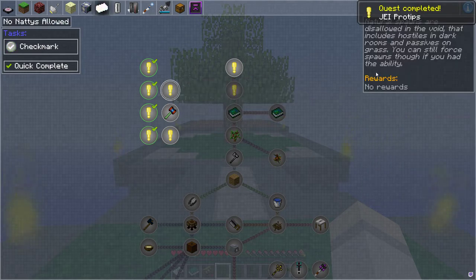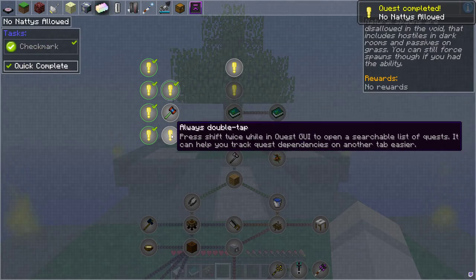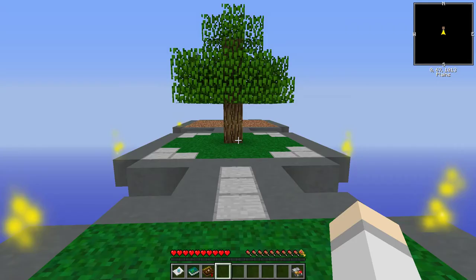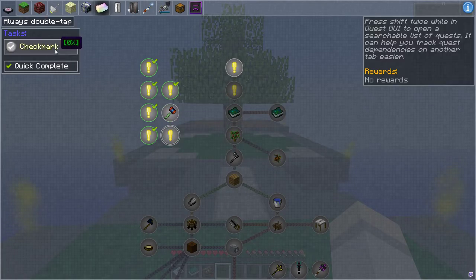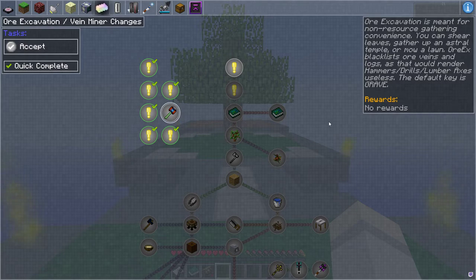Natural spawns are disallowed in the Void World, so you're safe here unless you do something stupid like summon something. Press shift twice while on the quest UI to get a searchable list, which is pretty cool. And the last one: excavation is meant for non-resource gathering convenience — you can shear leaves, gather up astral temples, or mow along. It's not meant to be used for everything; you'll get tools over time meant for that instead.